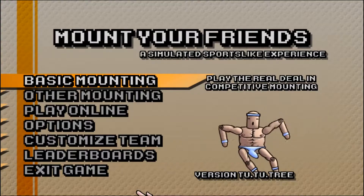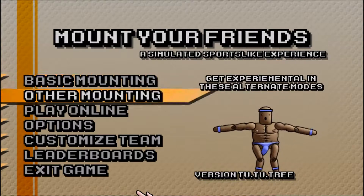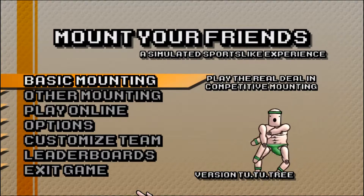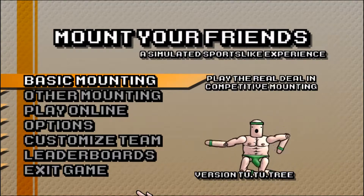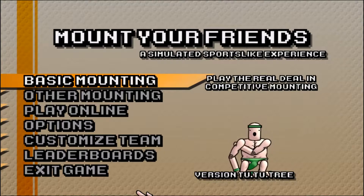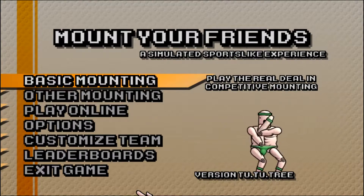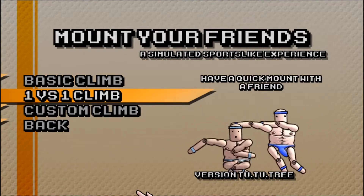Hello and welcome to Artwork vs. Tuna 2. So today we're doing Make Your Friends — the best platforming creation, platform-creating climbing simulator with a goat, with jiggly fan physics. It's just smuggling bananas. Have a quick mount with a friend.